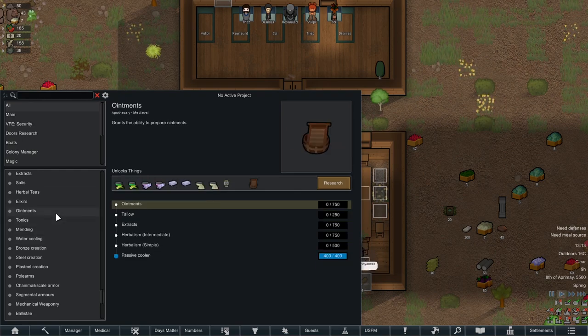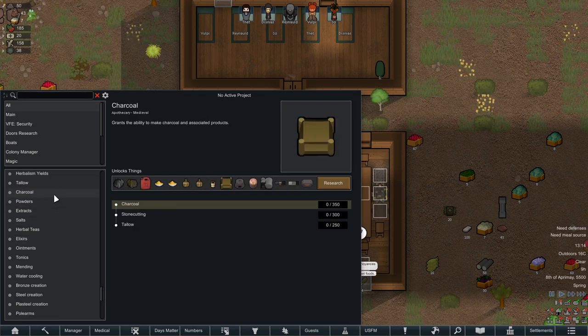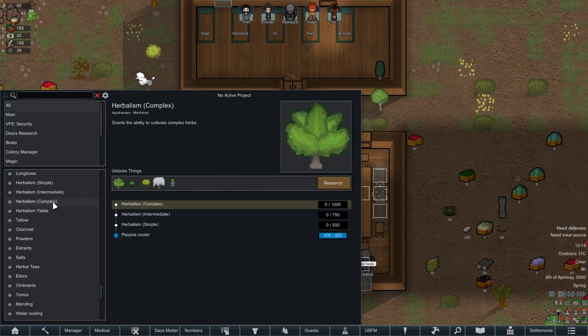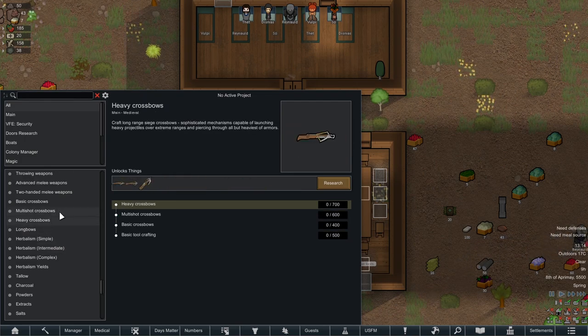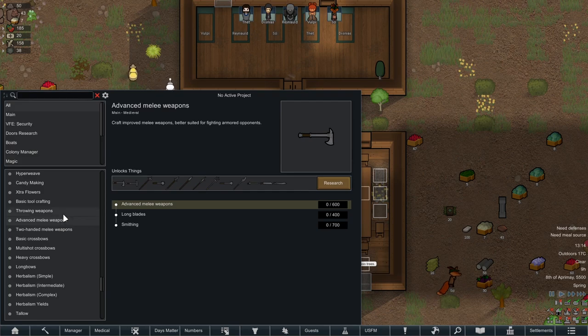Mending, tonics, ointments, elixirs, herbals, salts, extracts, powders, charcoal, tallow. Herbalism yields, herbalism complex, herbalism intermediate — et cetera. Longbows, crossbows — hell yeah. Multi-shot crossbows, sweet. Advanced melee weapons.